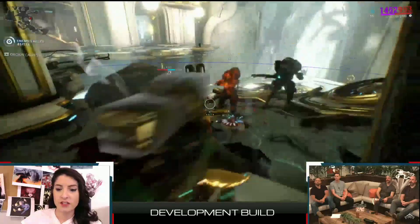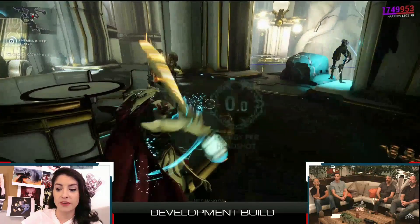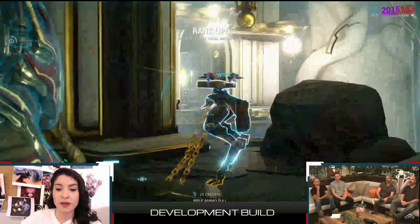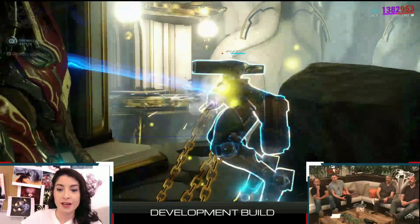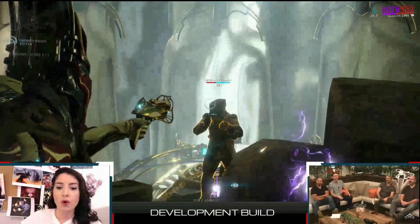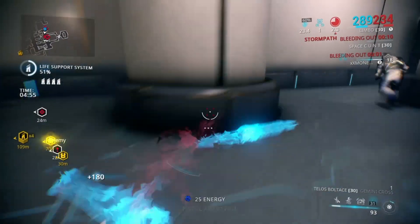You can buff your reload speed and fire rate with the second ability by sacrificing your shields. The passive of Harrow is that he has double overshield capacity. Precision shooting is important with this frame. There will also be a quest tied to the Red Veil for Harrow, which is pretty exciting.